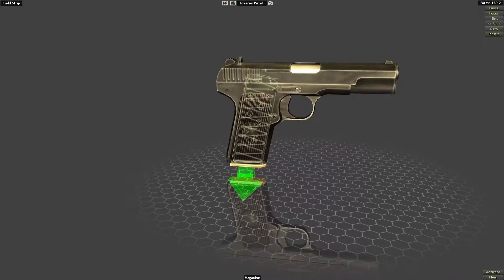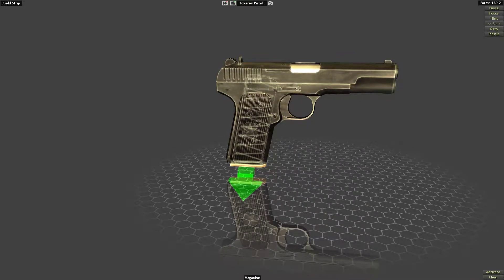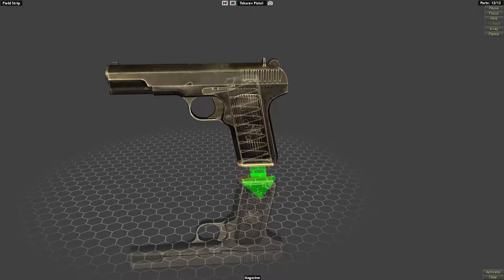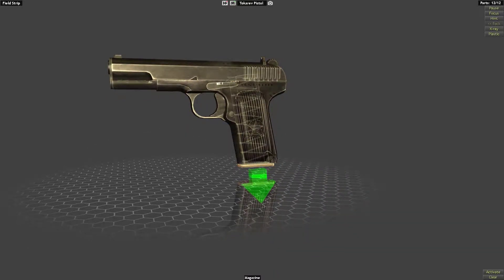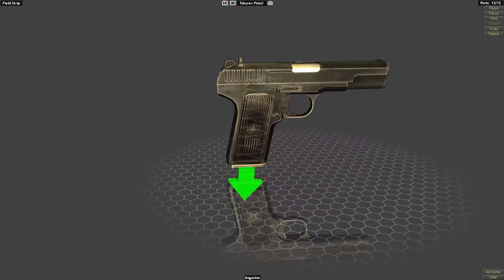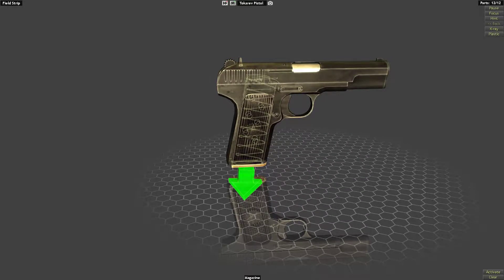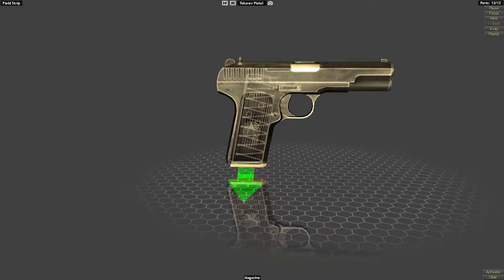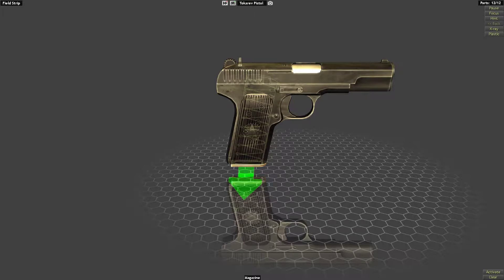Hello everyone, today I'm back in World of Guns: Gun Disassembly and today we have another cool sort of old service pistol to take a look at. Today we have the Tokarev pistol which was the main service pistol of the Soviet Union, of the Red Army, I would say between the 30s and the 70s.